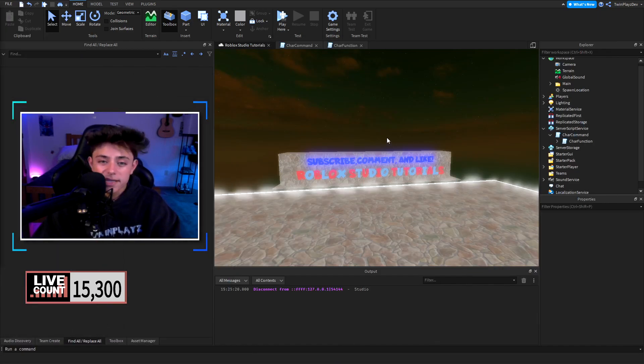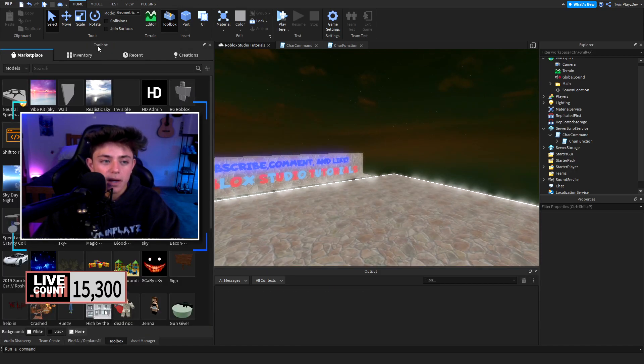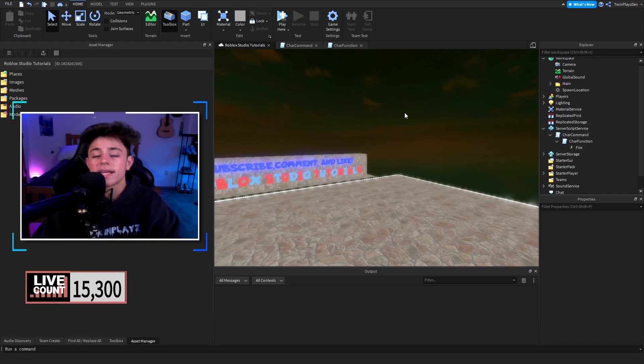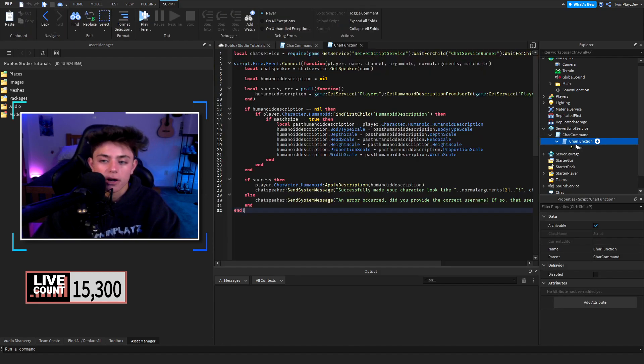So basically what you're going to do is once you get that model, go to the toolbox, click inventory, and it should be the first one right here. I already loaded it in. You're going to be putting it in Server Script Service, so feel free to do that.